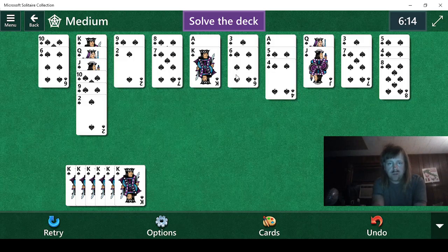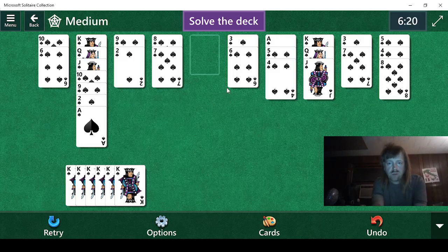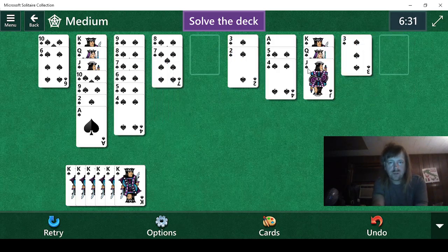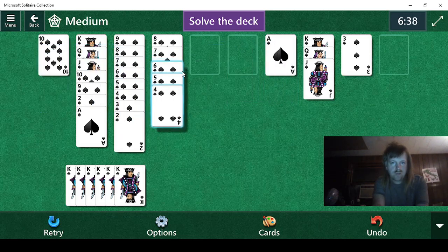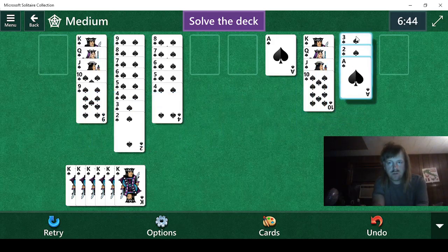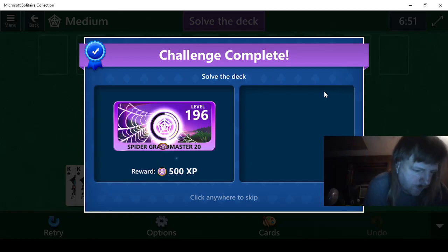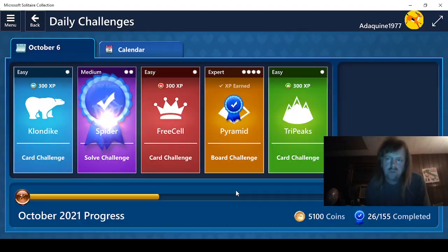Now let's see. All we do is this. Uncover this so we can do this. Need a three so we can do this. Nine is buried — we need to uncover the nine. Five, four. Three, two. And then we can do this and that. There. That did take a while, but at least it's done. Get ready for another ad. Six minutes, 51 seconds. Well, that's fine.